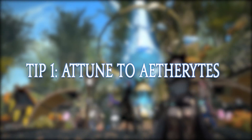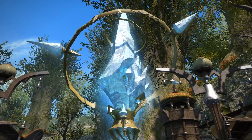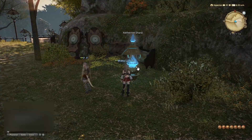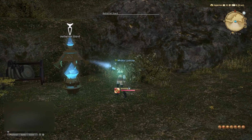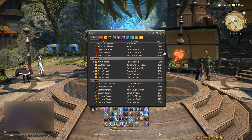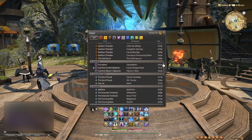Tip number 1: Attune to Aetheryte. When traveling around Eorzea's towns and major cities, you will notice massive blue shards of crystal and also smaller shards scattered about called Aetheryte crystals. Make sure that when you see them, you right click to attune to that Aetheryte in order to unlock a new teleport. These will help you navigate major cities easily and also save a lot of time traveling around, especially for main scenario questline progression.